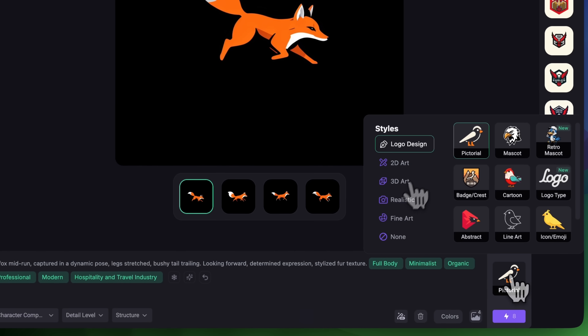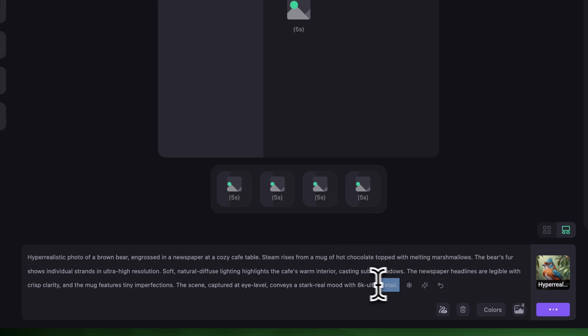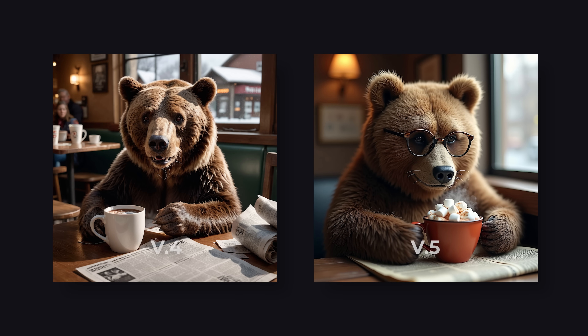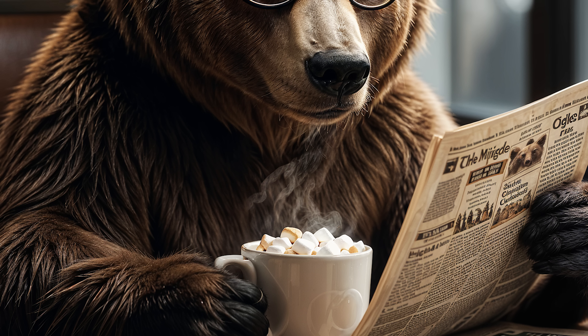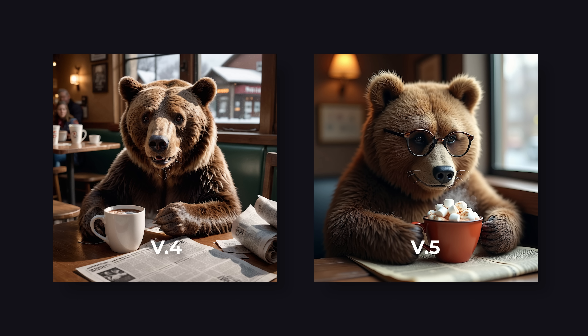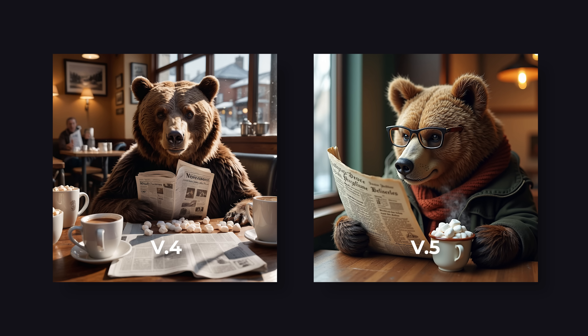Now let's compare hyper-realistic styles as well. In the prompt I'll write something like "bear drinking hot chocolate with marshmallows while reading a newspaper in a cafe." Let's click Generate and I'll copy the enhanced prompt for V4 and paste the exact same prompt to show you the results. In V5 every element is exactly what we asked for — a clean cup of hot chocolate, marshmallows, newspaper, correct lighting and shadows, no added elements. V4 gave us a good-looking image but it missed some details: no marshmallows, the drink is clearly wrong, and there are a lot of duplicated or misplaced objects. V5's results are cleaner and more accurate to the prompt, which makes a huge difference for storytelling or branding.